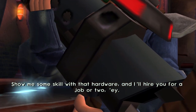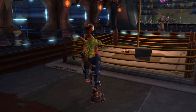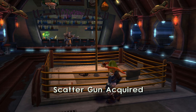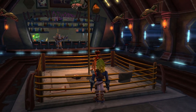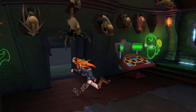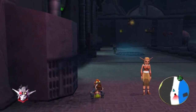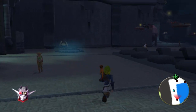Show me some skill with that hardware and I'll hire you for a job or two. I like how it is - here's a gun, are we not edgy enough yet? Is this a stripper pole in a wrestling ring? So I gotta go and shoot now or what? Yeah, just walk outside - there'll be a new icon for you to go to the gun range.